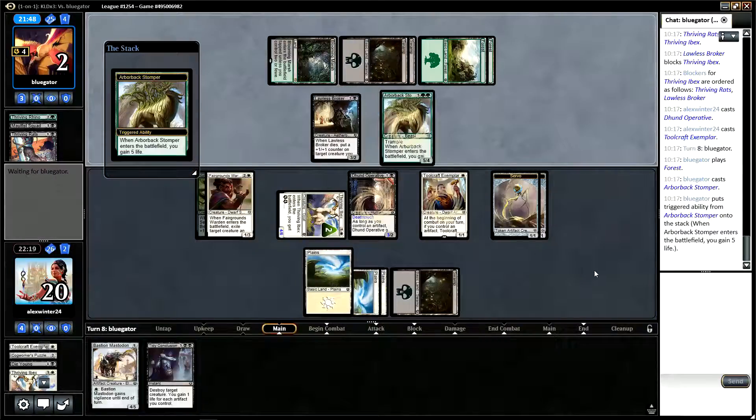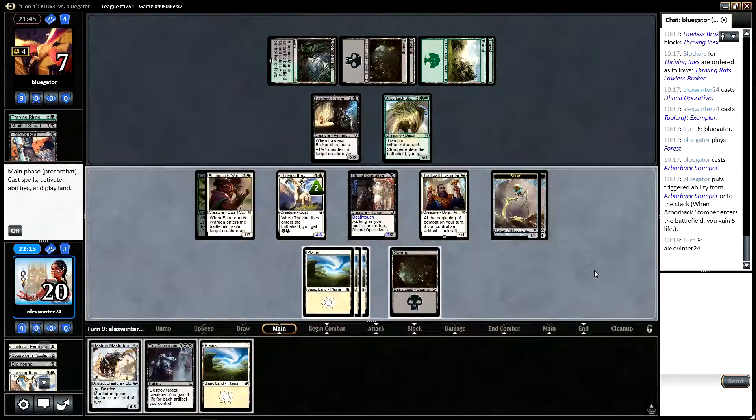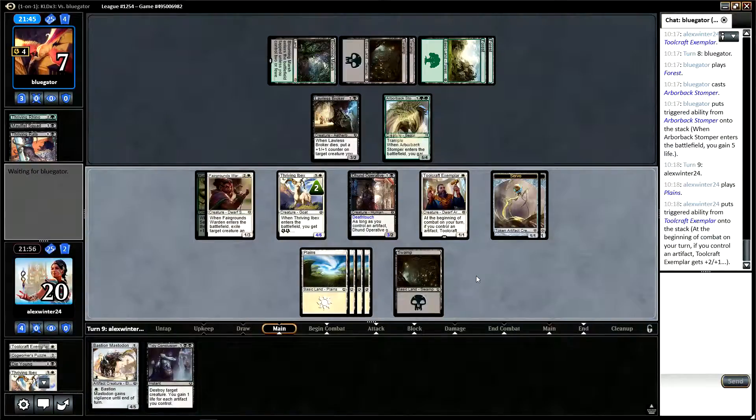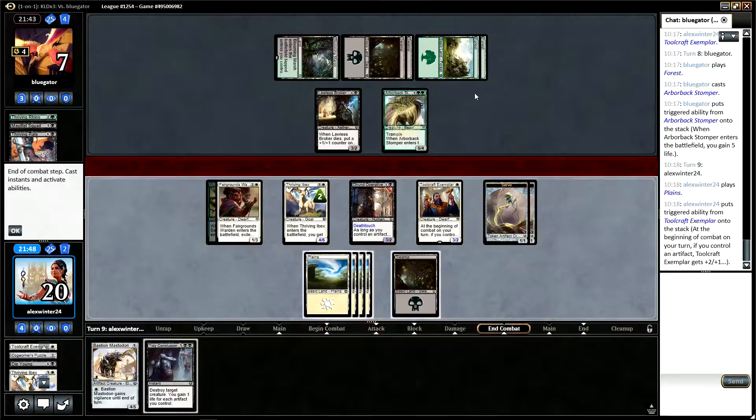That's annoying. So what happens if we attack here? Our opponent has to block basically seven power — the Ibex and the Toolcraft Exemplar — and takes six. Attacking isn't that good for us. I guess we still attack with the Thriving Ibex. But if we attack and kill the Lawless Broker, we get a counter from the Ibex Stomper. So that doesn't seem quite so good.